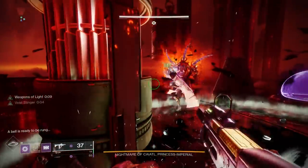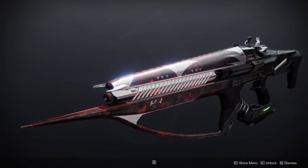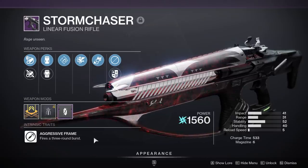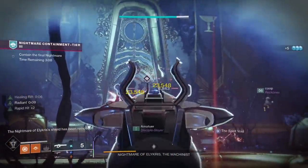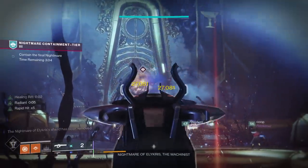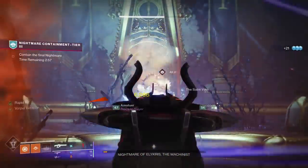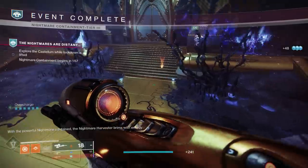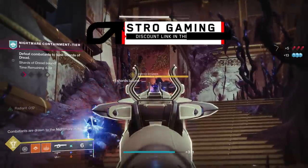The new Duality dungeon has added the Storm Chaser linear fusion rifle. It's Arc — so finally a decent Arc linear after a long time. This is the first ever Aggressive Frame linear fusion, which means it fires in a three-round burst. Unlike other linears, pulling the trigger shoots three shots but only consumes one round of ammo. So if you have five rounds in the magazine, you're effectively shooting 15 times.